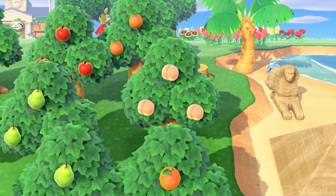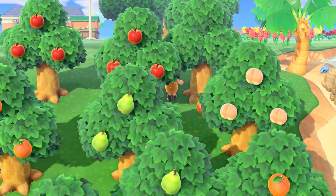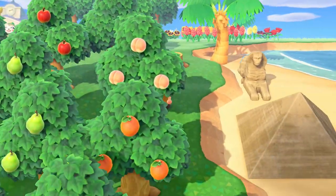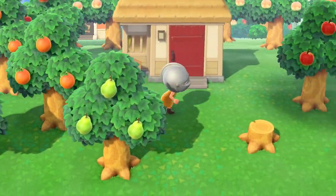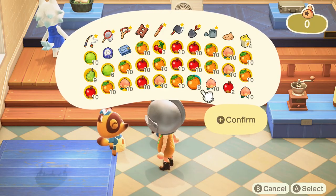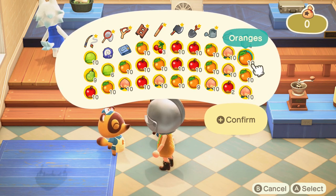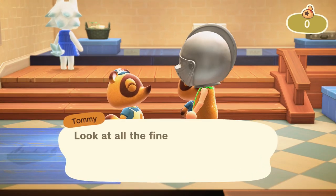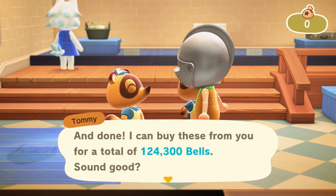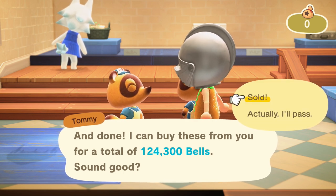Trees! Trees are by far the best way to earn bells quick. Just avoid planting your native fruits as they yield less value at your store. I just gathered every other fruit I had and planted it on every inch of my island. Then after a few days, I was just raking in the bells — or I guess you could say, shaking in the bells. In one full harvest, I gained hundreds of thousands of bells. Granted, this will make your island quite hideous and hard to get around. No one will really enjoy hanging out with you in a field of trees, but I only really needed it for a few harvests just to speed through the rebuilding process.